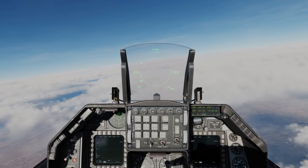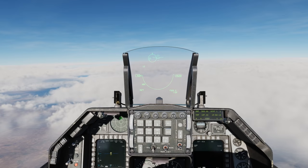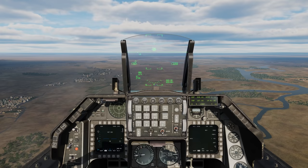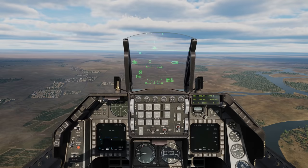Now speaking of ACM modes — if we lock up a target, we now get the lock message. This is only in ACM mode with an STT lock. In this update we've also added a new ability to designate in DTOS mode. Simply slew where you want to put it, and now you can press the weapon release button to designate at that location.